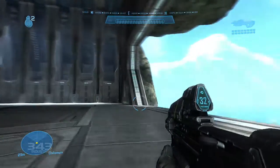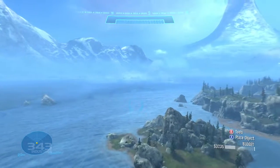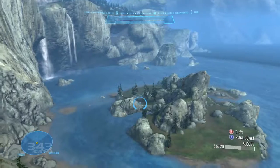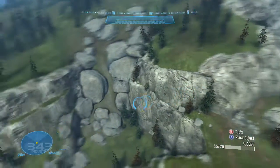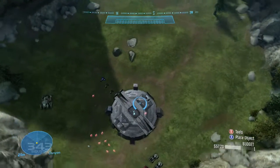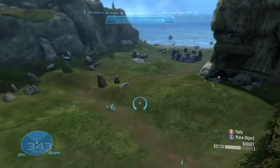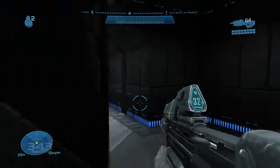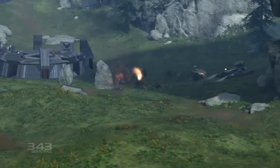In Reach, Bungie's introduced a little something called Forge World, their most ambitious multiplayer space ever, one bearing the glorious tone and texture of a mountain-strewn, evergreen-laden 4Runner vista. Forge World is unique in that it is so large it includes a number of individual smaller arenas, arenas which you will no doubt recognize from previous titles. First up is Hemorrhage, one part Blood Gulch and one part Coagulation, but all parts awesome. This map combines the base structures of Halo 1, the terrain layout of Halo 2, and Reach's robust sandbox for some truly insane large-scale combat.